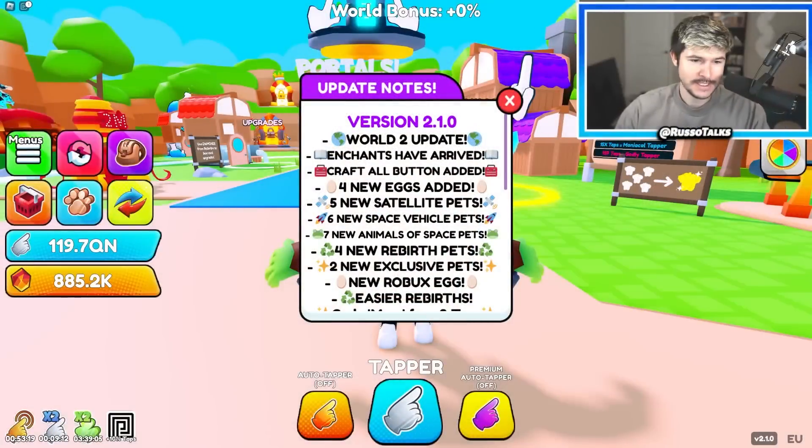Tons of new secret pets and legendaries to get. World 2, new updates, enchants. This is Tapper Simulator, my new game's update.